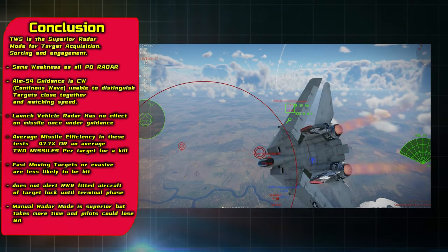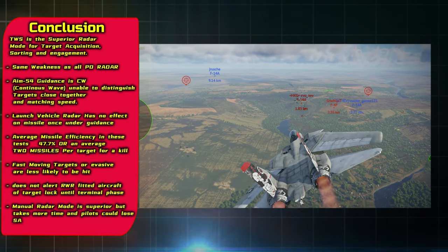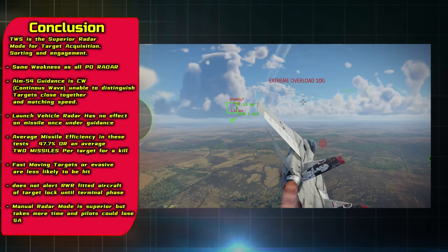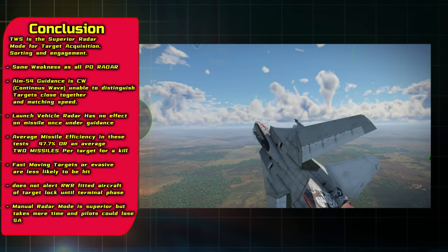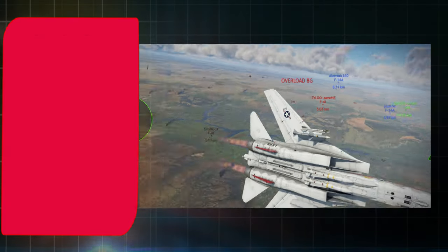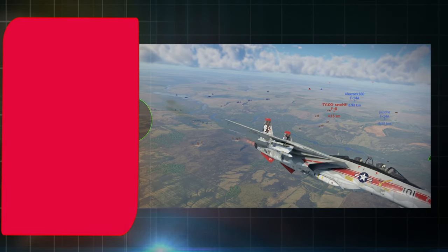The AIM-54 is not overpowered — it just offers a completely different style of gameplay. The fire and forget feature is extremely powerful but it can be easily defeated if you're aware and know what to do. Basically you have to notch the missile: turn 90 degrees perpendicular to it, or try and put some allies between yourself and the missile. I hope you all found this extremely useful — I found it useful. Until next time, Commander Tyrael out.